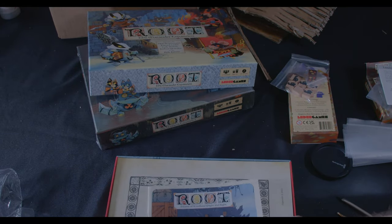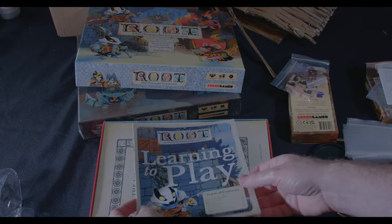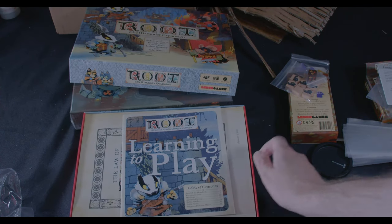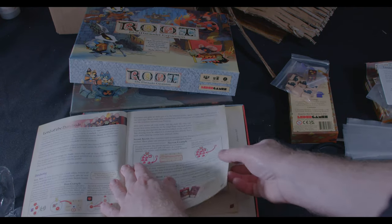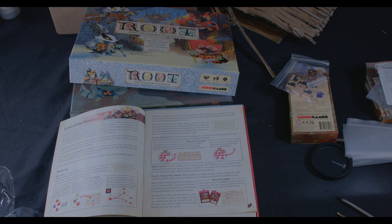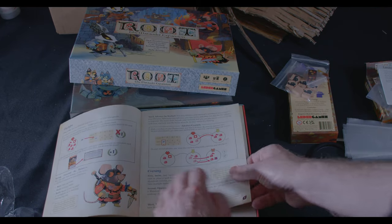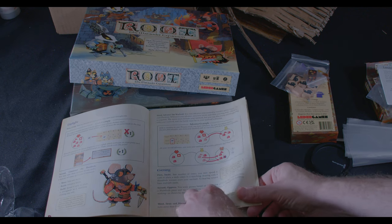Rule book, learn to play — I'll leave it here. We have rules, lots and lots of rules, lots of pictures though. It's great when you have plenty of pictures and examples in a rulebook; rulebooks that are just blocks of text are a chore to get through and can make it more difficult to understand the game.